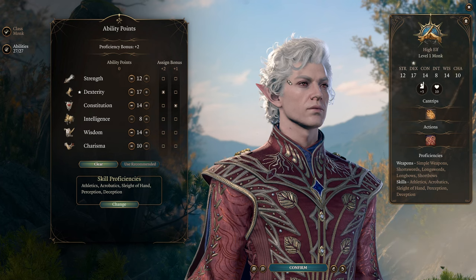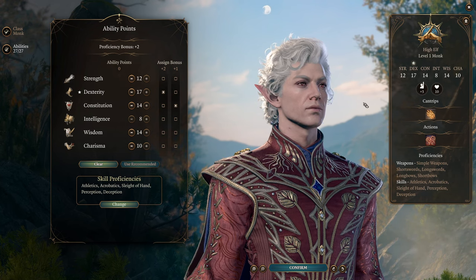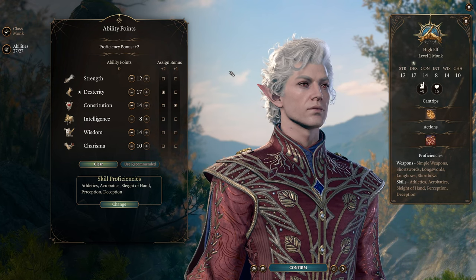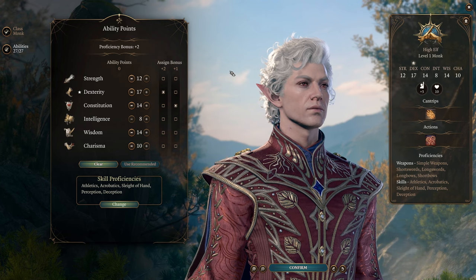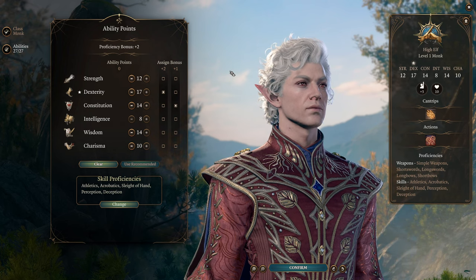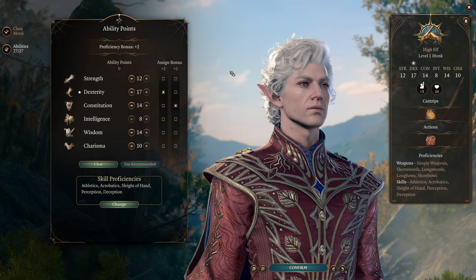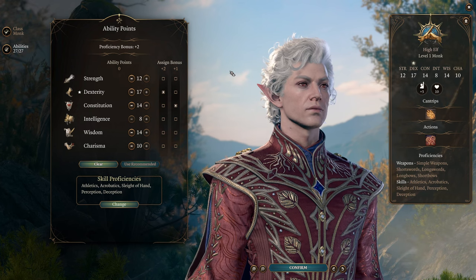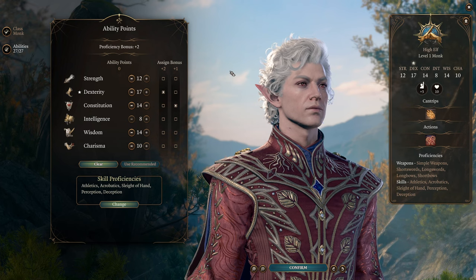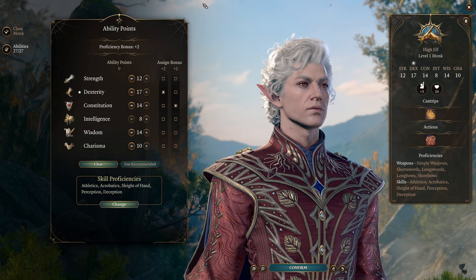If you are doing this for a main character rather than Astarion, I would recommend Drow for the once-per-day darkness as well as hand crossbow proficiency, both quite useful. Wood Elf because they're always good and get perception as a skill proficiency, which is valuable on a character that wants some wisdom. Or my personal pick is Duergar because the Enlarge ability synergizes extremely well with the damage of your unarmed attacks. We're focusing this character around unarmed attacks because it's very powerful and most on-flavor for a monk.